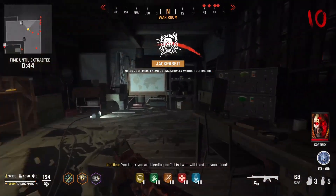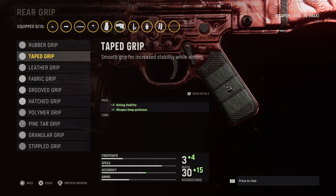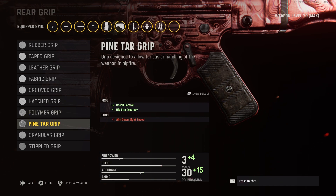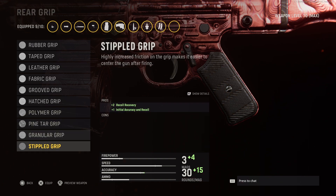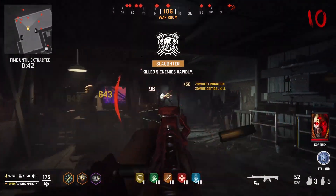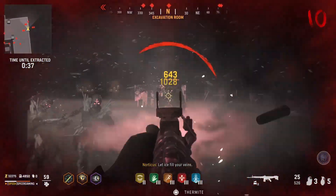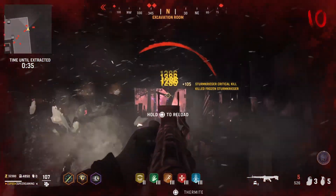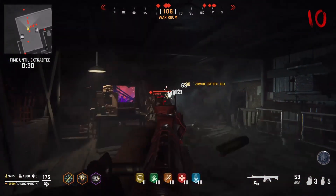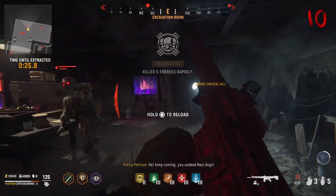Moving on to the rear grip attachments for the STG-44, we have the Rubber Grip, Taped Grip, Leather Grip, Fabric Grip, Grooved Grip, Hatched Grip, Polymer Grip, Pine Tar Grip, Granular Grip, or the Stippled Grip. Rear grip attachments mostly affect your ADS walking speed, sprint-to-fire time, aim-down-sights time, recoil control, and hip-fire accuracy. We're going to go with the Pine Tar Grip, which gives us a decrease to aim-down-sights time but an increase to vertical and horizontal recoil as well as hip-fire accuracy.